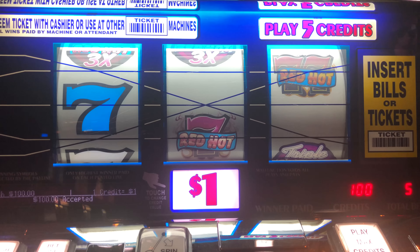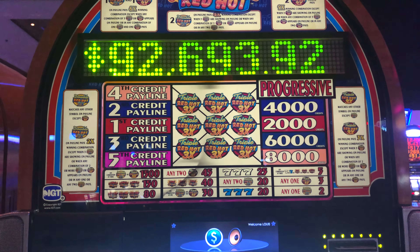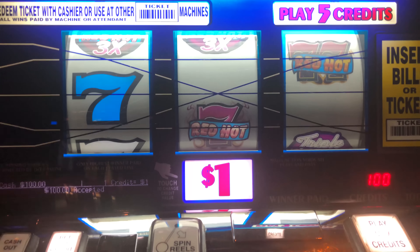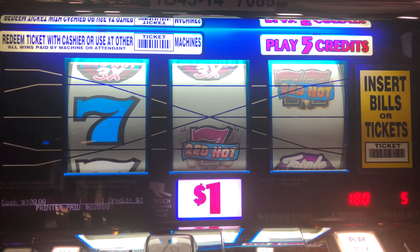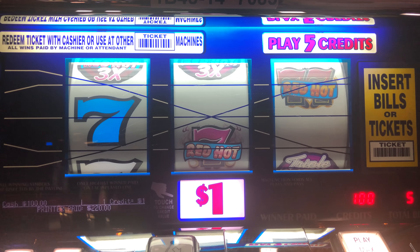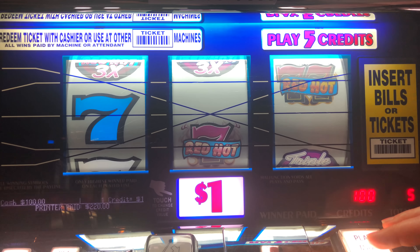All right, we're at Triple-Double Red Hot 7s with a Progressive at $92,693.92. To earn that big prize, we need three Triple Red Hots three times on pay line 5 to get the Progressive, and we're going to be trying that today. Maybe we'll have a little luck. So, $1 denomination, $100 loaded in, $5 a bet. Let's play, here we go. Let's see if we have any luck.